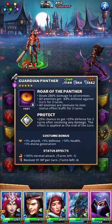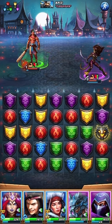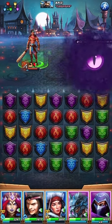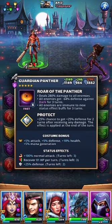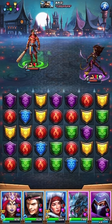All right, so she's got 100, 100 — and the recovery is 81 HP per turn. I think Simketha is pretty close for just her element link alone, which is fairly weak. But Guardian Panther — she is freaking awesome. Definitely freaking awesome. I totally missed what that attack amount was, but...